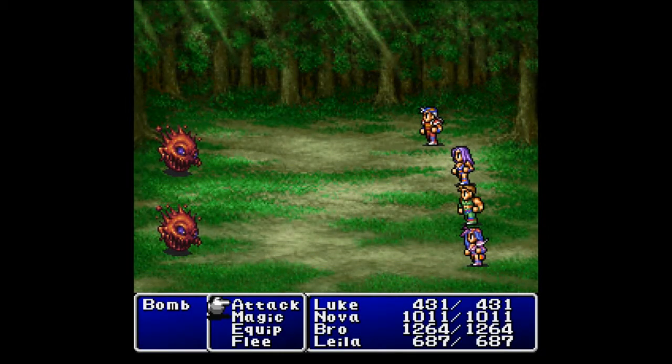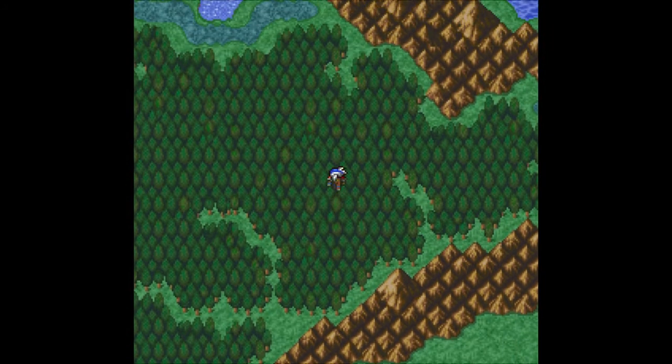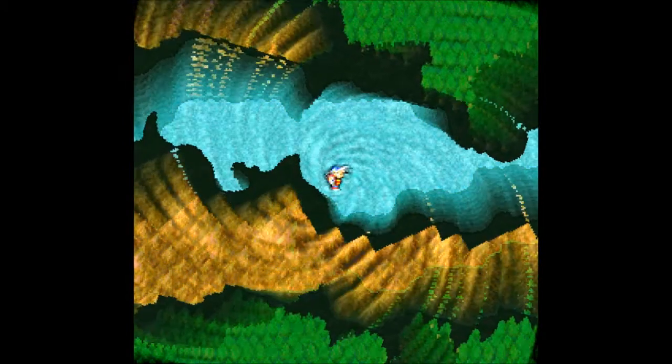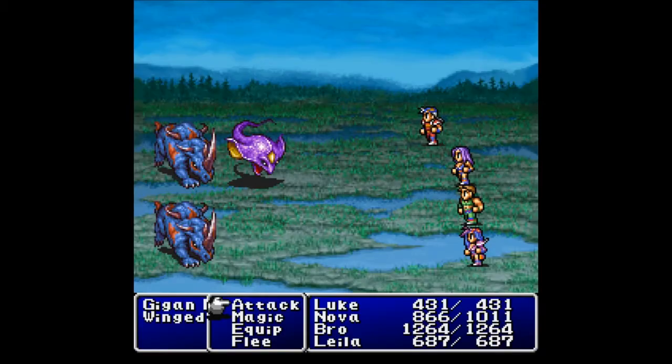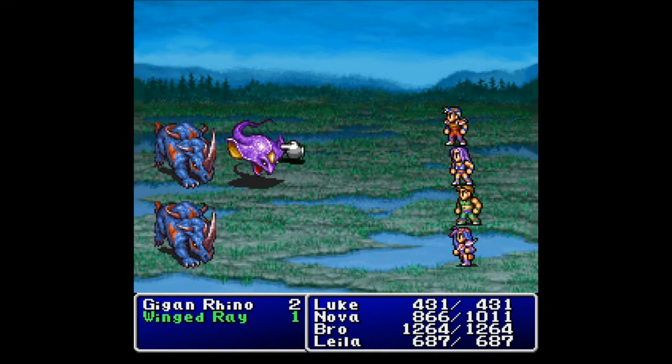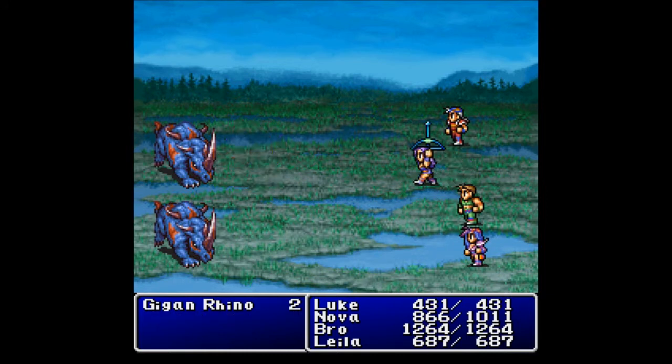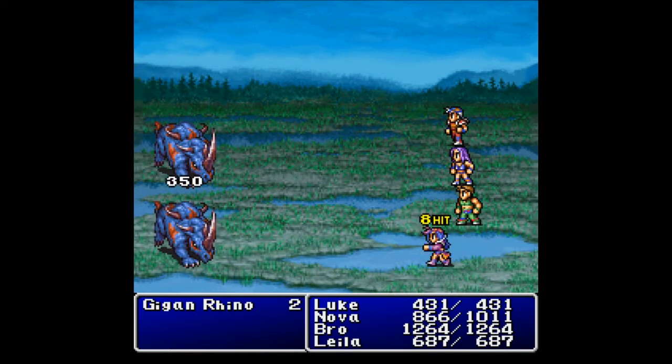And now we're ready to move on to our next destination. Are there going to be Gigan Rhinos here? Nope, just bombs. I was about to say, if they gave me Gigan Rhinos again, I'm just going to laugh. So our next destination is where I originally thought Mycidia was, which is over to the east. This is supposed to be a huge difficulty spike from the tropical island to Mycidia. Why did they make me come to Mycidia first? It's just backwards.